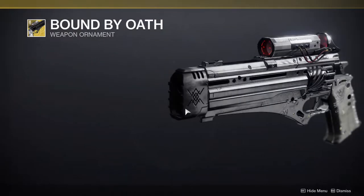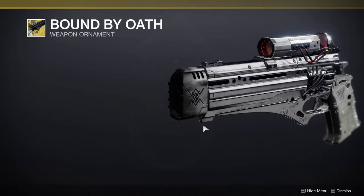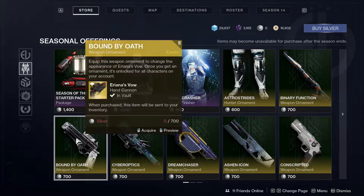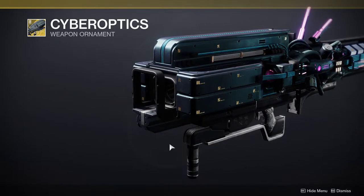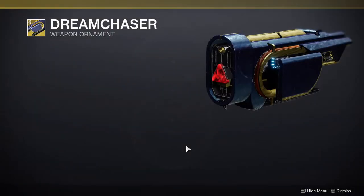We get another ornament for Ariana's Vow, which is a whole silver look — looks really cool, just unfortunate that it's literally just a shader change with no new geometry. Then Cyber Optics, which look really cool. I have this exotic and I want this ornament now, so I'm gonna get it if they're selling it.